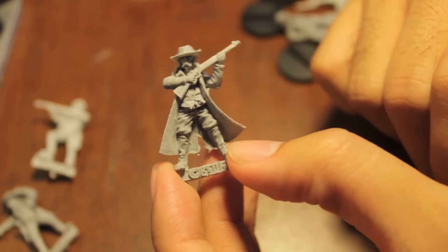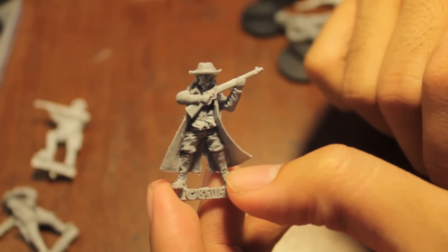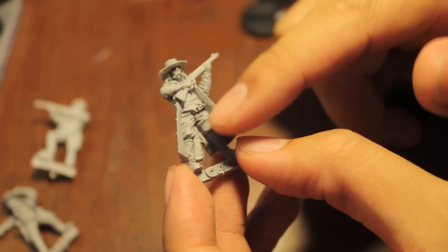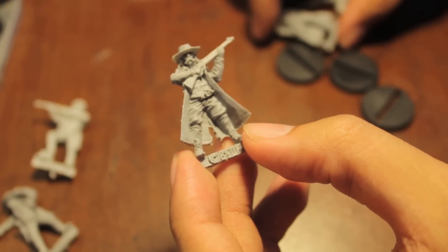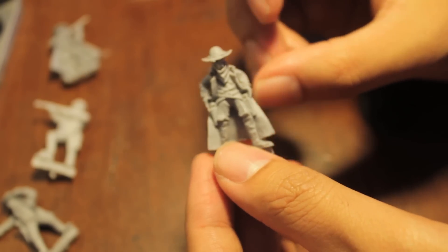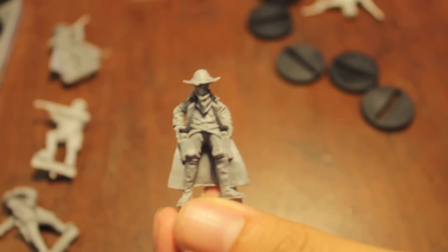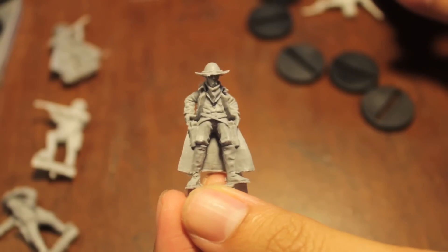Here's number three. It's got a really awesome looking mustache and another pump action rifle. There's a duster and boots. I'm just really looking forward to painting that guy. He's number four — he's about to draw. He's looking down the brim of his hat, all business, with his hands right at his pistols.